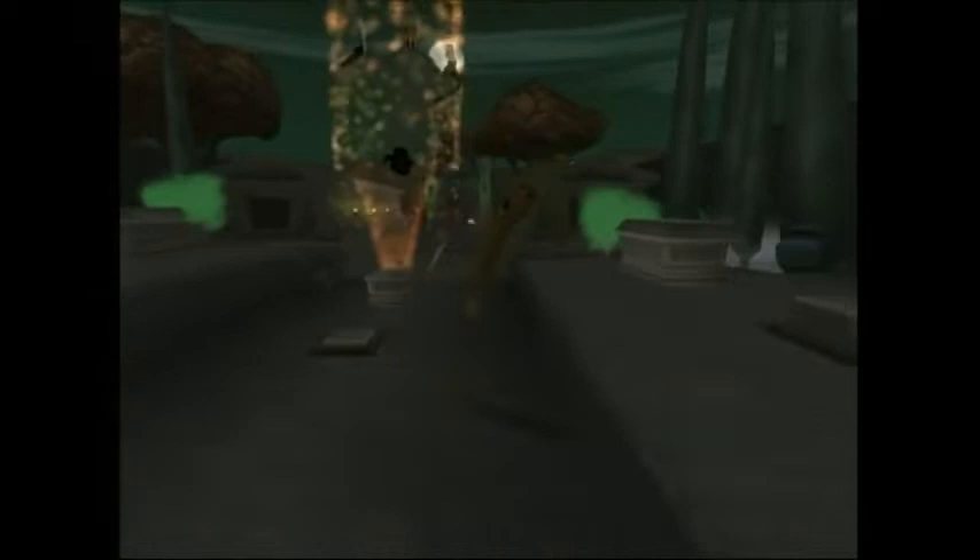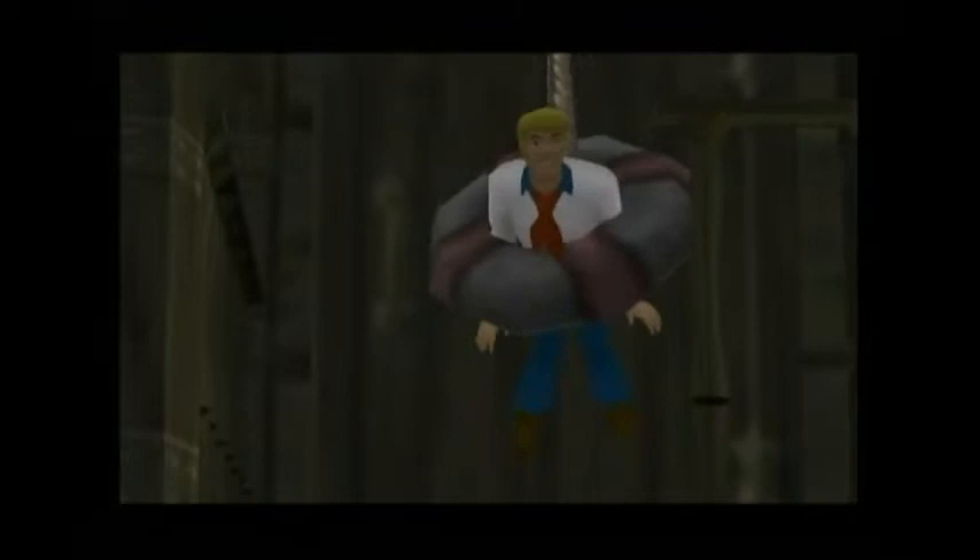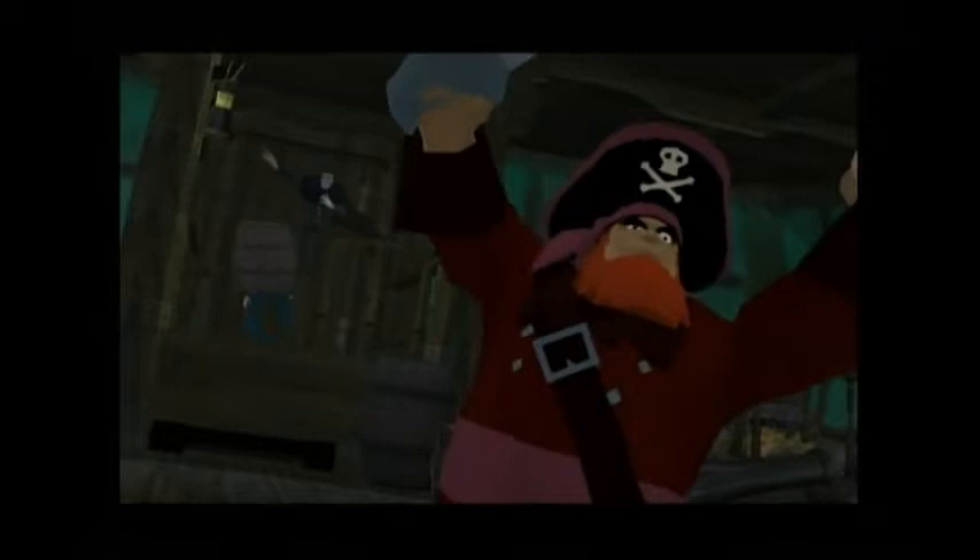Then we have Fred, who is found in Shiver Your Timbers Scooby Part 2. Fred is stuck in a life preserver, and fortunately a lever can bring him down. Unfortunately, the Mastermind pops up behind him and puts a barrel over his head. During the whole boss fight against Captain Redbeard, Fred is pretty much wobbling around in the background, but after the fight you get to save him for real this time.